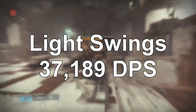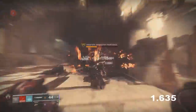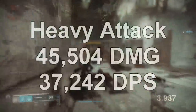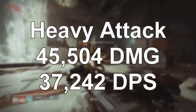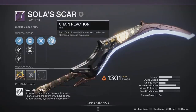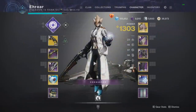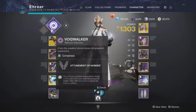These numbers are lower than they were in previous seasons, so that is pretty bad. If you do a heavy attack and 2 light swings for a full combo, the heavy attack does 45,000 damage in total and consumes 8 ammo, so that's definitely not worth it and the DPS only barely goes up. Overall, even if you had some of the damage perks on the sword, it's definitely going to be more for ad clear and not really for boss damage. There are way better swords for boss damage in the game.